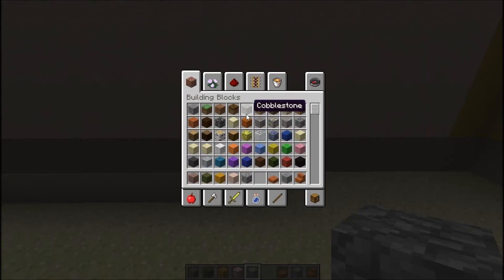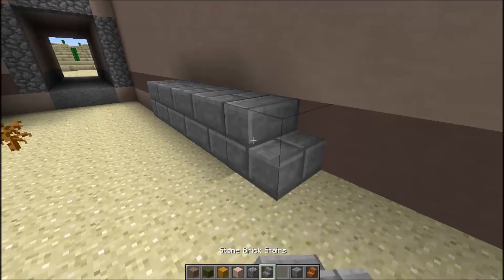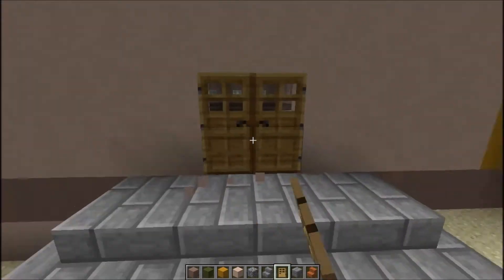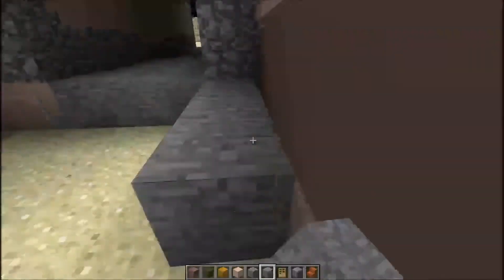Then I realized I don't have a door from the side, so I built something kind of similar to the front door entrance. Now I have a door to get into the middle section.